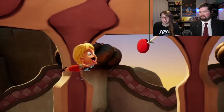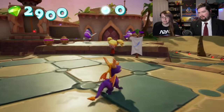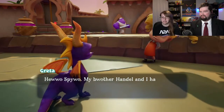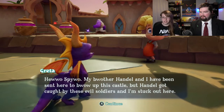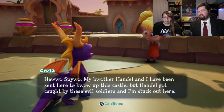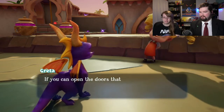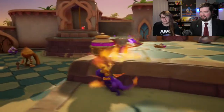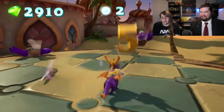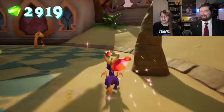Is that supposed to be Hansel and Gretel? It's a desert — Handel and Gretel. She's written as if she has an uwu voice, but she doesn't sound like it. If you can open the doors... Yeah, her dialogue is written as if she has an uwu voice, but she doesn't. She needs to be voiced by Gura. It's an uwu valley girl.